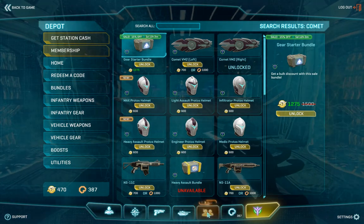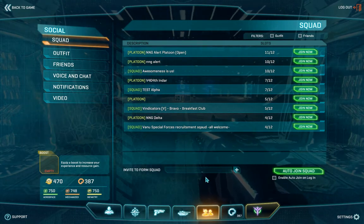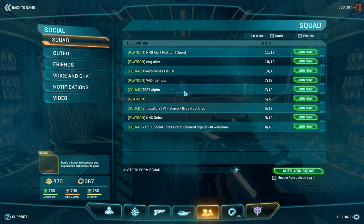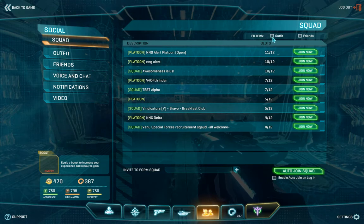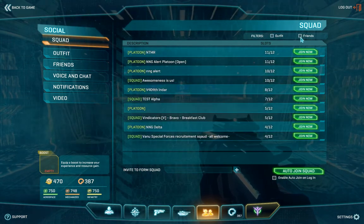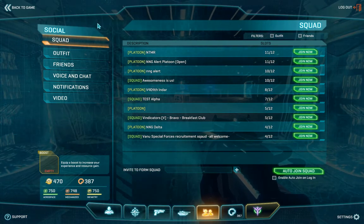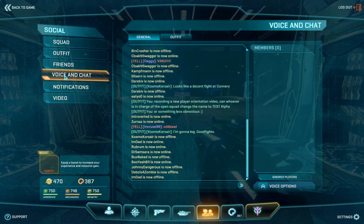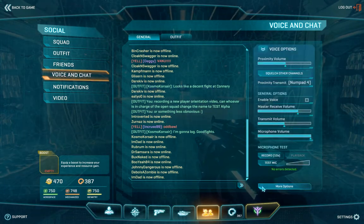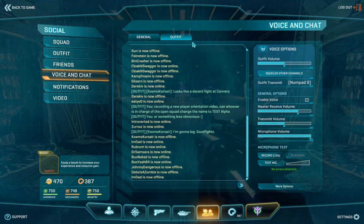The last section on the main menu is the Social tab, which you can use to find different squads or platoons to join. The ones listed are the public squads you can join. If you're in an outfit, you'll also see it listed. If you can't find your outfit in the list, you can hit the outfit filter in the upper right, which will show only your squads. You can do the same thing with the friends checkbox. Also on the Social tab is the voice and chat section, where you can set up different options for proximity voice chat or outfit volume, as well as individual volumes for squad, platoon, or leader chat channels.